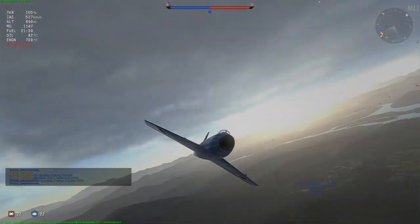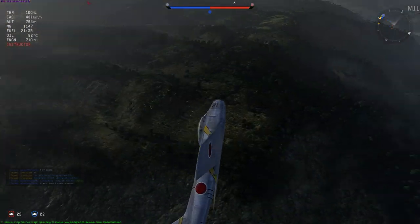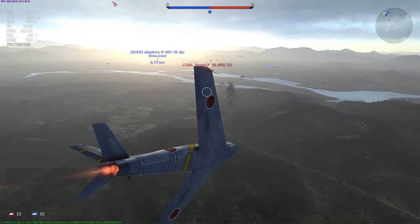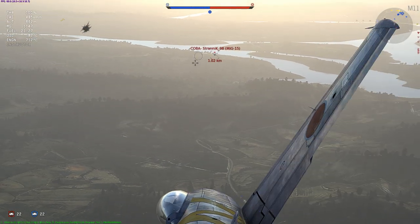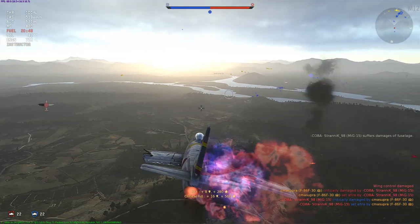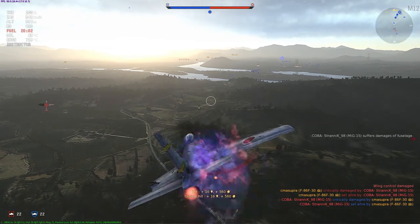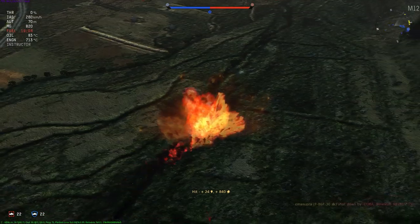I notice there is an AI on my tail right now, so it would be bad for me to go up vertically — the AI would probably get shots on me, and he's actually shooting at me right now. Then the MiG-15 comes around: would he care to go head-on? He would. I set him on fire and crit him, although he also kind of broke off my wing and set me on fire. So I'm going in, and boom.